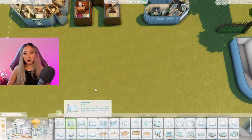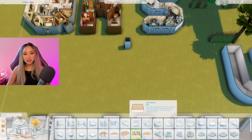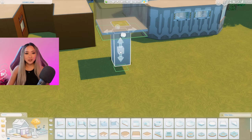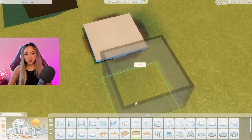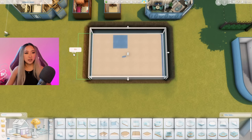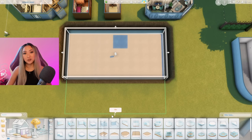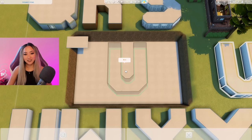First, we grab the room tool and create a small one-by-one room. Then grab this flat square and place it on top of the room. Next, grab the room and lower it into the ground until the top platform is basically in line with the ground. Then grab the square tool again and place it at the level of the underground room. From here we can extend this room and create our base — wide enough for pools on either side and long enough to fit the letter U inside.